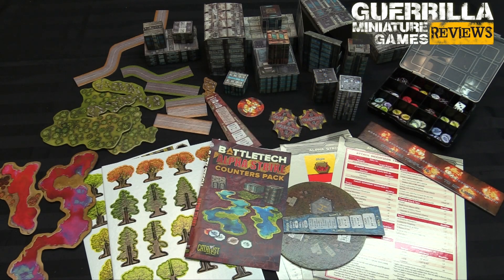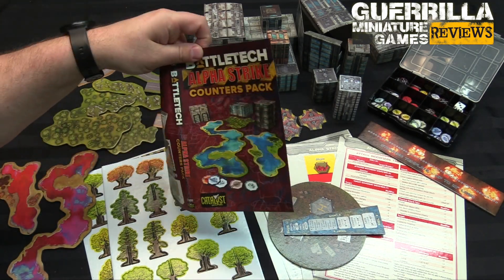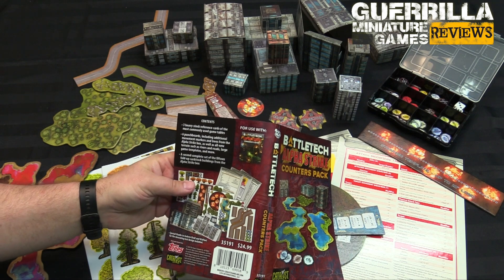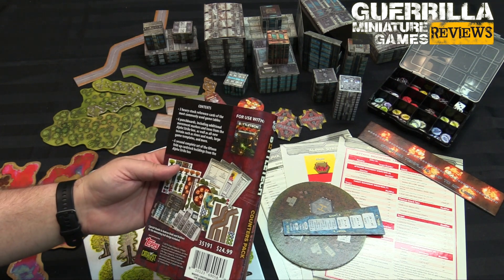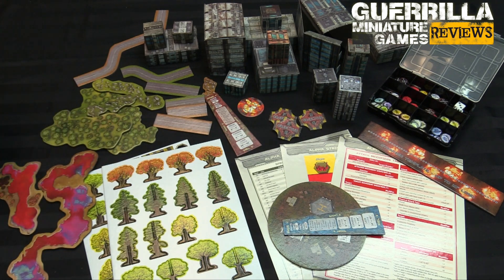So here it is, a bounty of cardboard fun. It's basically all of the card stock stuff from the Battletech Alpha Strike 2-player box. You can see it all laid out here, the way it came in the box. It's for use with the Commander's Edition of the Rulebook. So if you have that stuff and you were already playing Alpha Strike, you could grab this instead of grabbing that box set and have all the same goodies that come inside.